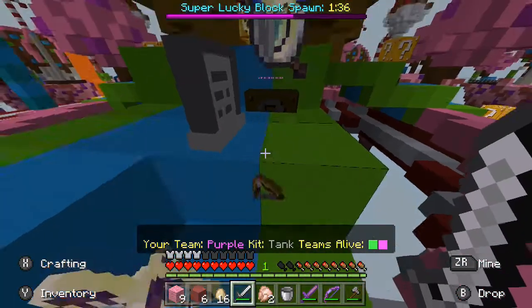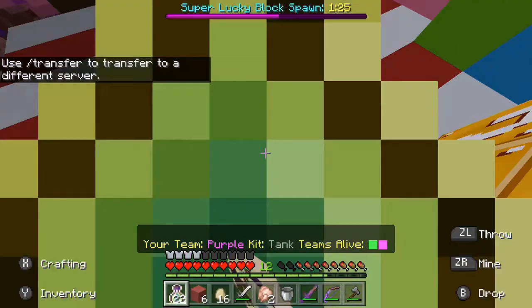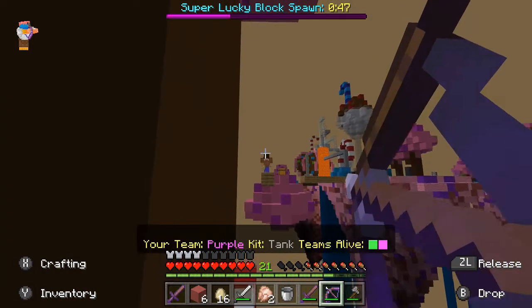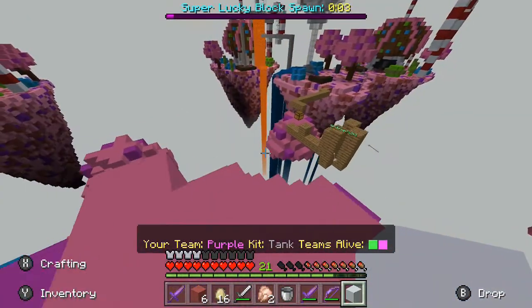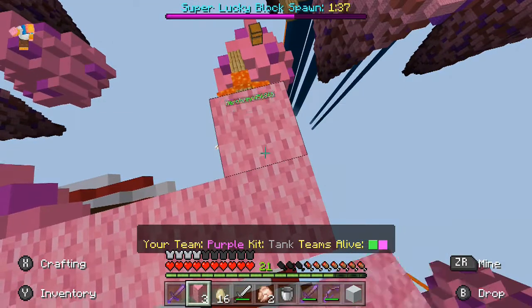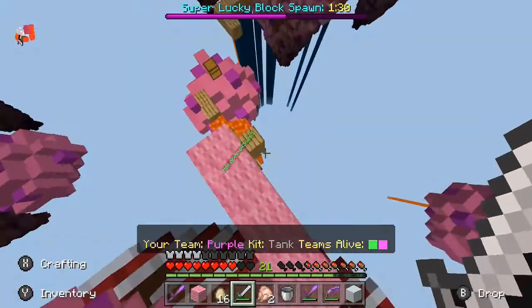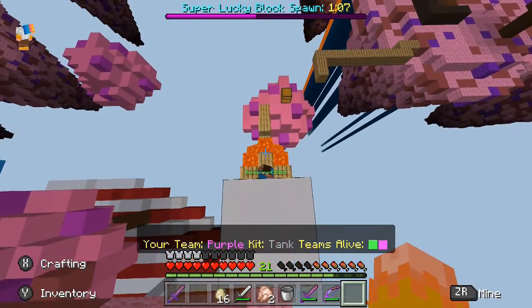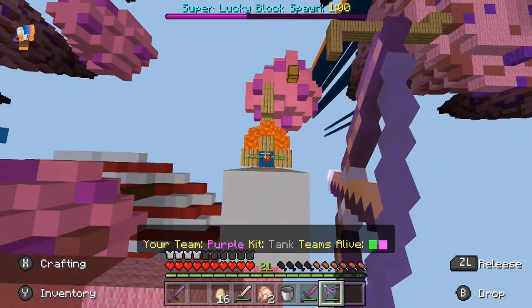What is in this super lucky block? Just some bottles of enchanting. I see the last player. Power 1 bow — let's knock him right off. He saw me. Let's get on top of this tree and see if we can see him. There he is — he's made himself a little hut. Yes I see you. Alright guys, watch this. He's in water. Oh my God. Let's go higher so he can't get to us. Now we can shoot right in the hole. Say goodbye. Oh wow, I missed.